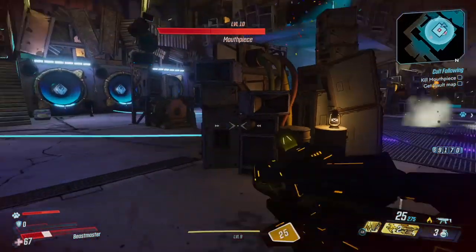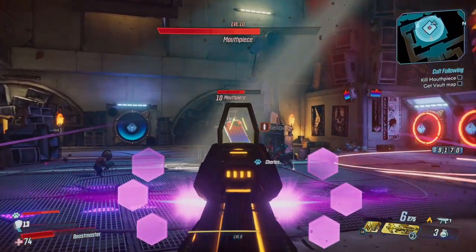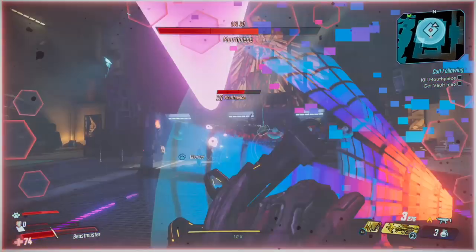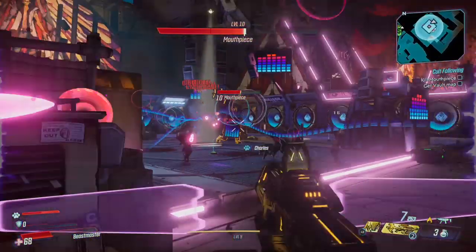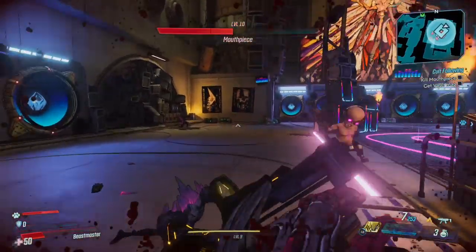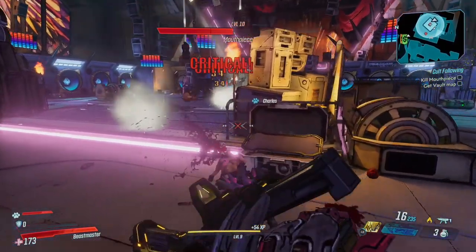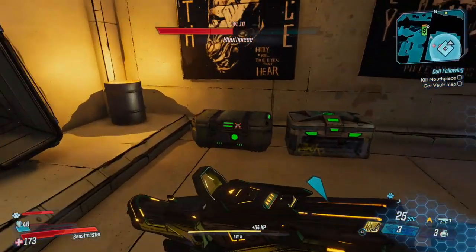Don't get excited about loot and just charge through one of his attacks — not a good idea. Try to stay a little patient. Keep one or two of the adds for second wind. I don't know if the AI is broken or if they're supposed to be this dumb, but they kind of just dance a little bit and don't seem to be really that aggressive. So it's pretty easy to leave a couple of them around. Take most of them out and he'll keep summoning adds, but just leave one or two.